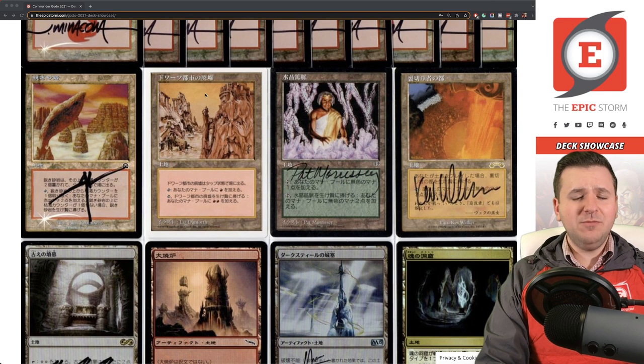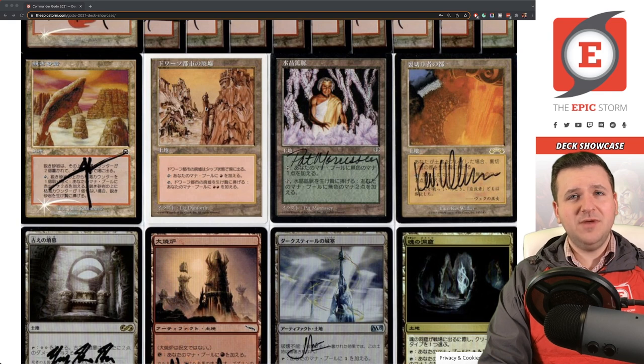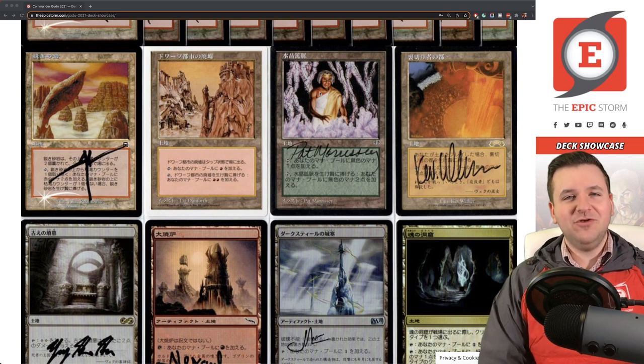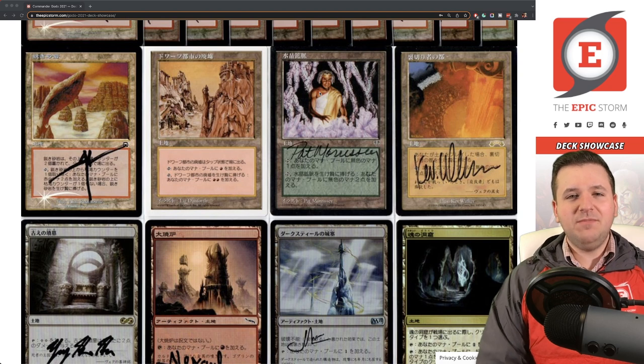Honestly, I'm not sure if Dwarven Ruins is good enough to make the cut — I added it this year and haven't played it yet. If you have experience with it, let me know. Over here we have Crystal Vein by Pat Morrissey — I've owned these since around 2013 when Peter Rob suggested trying them in The Epic Storm to combat Daze. Surprise — a colorless land wasn't great in a five-color storm combo deck, but I kept the set.